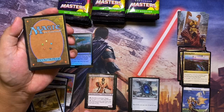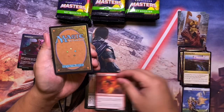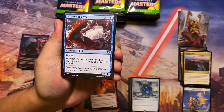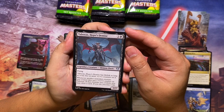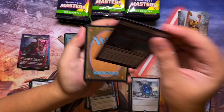Thriving Heath and Thriving Moor for lands. For the uncommon we have Havoc Jester — whenever you sacrifice a permanent it deals one damage to any target. Then Murder of Crows — a five-mana 4/4 flyer; whenever another creature dies, you may draw a card, then discard a card. And Abzan's Hope's Demise — three to cast, flying, I think this came from Zendikar Rising, gains a counter when another non-token creature you control dies, and you may draw a card if you do, paying one life.